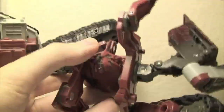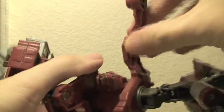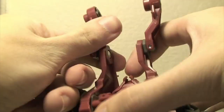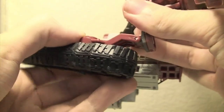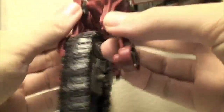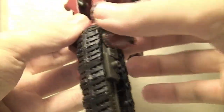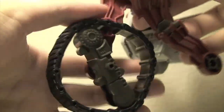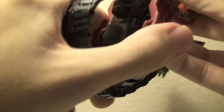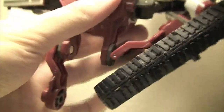With these little pieces on the side, fold them in because you're going to be facing the treads out. Rotate this section out like that, then rotate this out like that, and it will connect into this tab right here. For the treads, push them in to collapse them so they become circles.